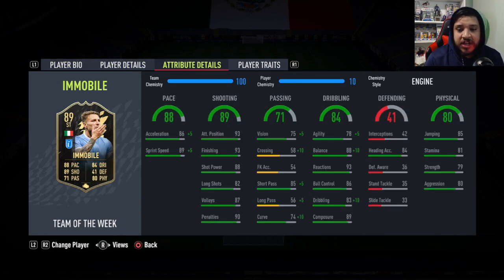In-game shooting is of course very nice. Passing is pretty horrific — good short passing, but he's a striker, who cares? Dribbling stats are pretty good. Agility is the worst part about this card. Balance is okay. Physically pretty decent as well.